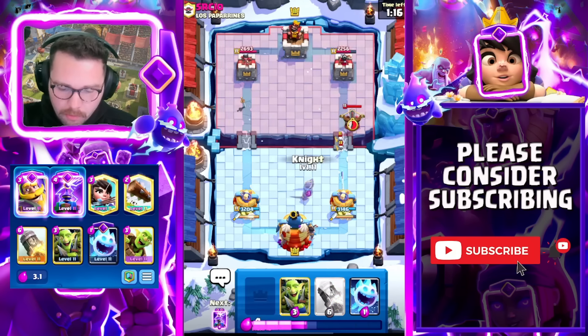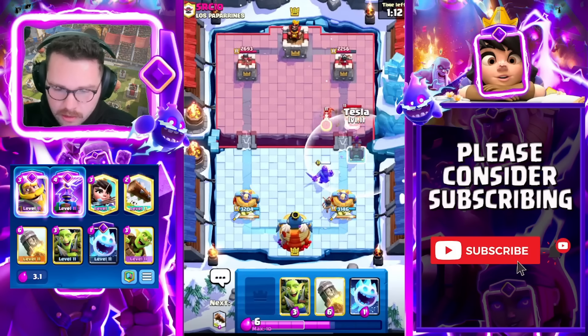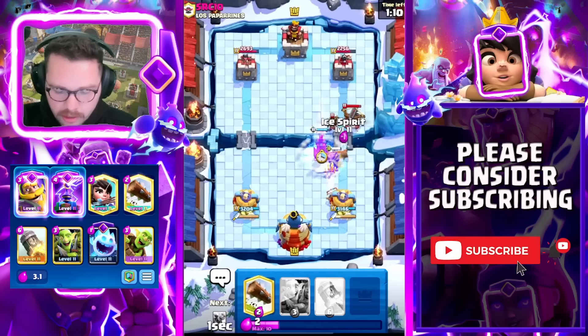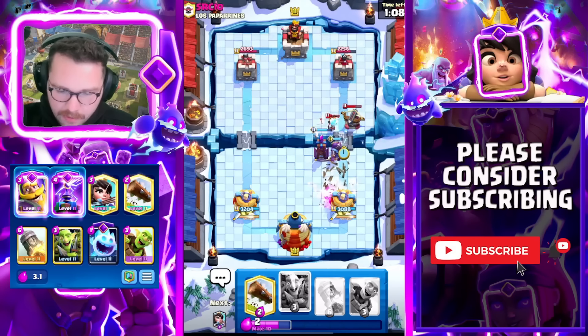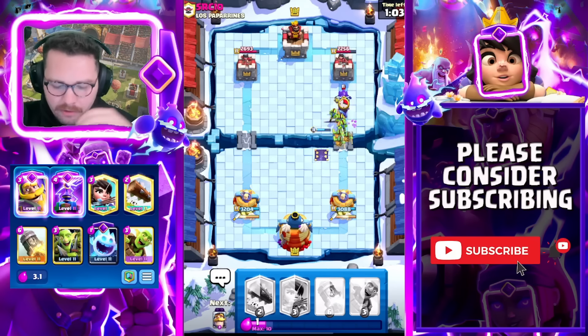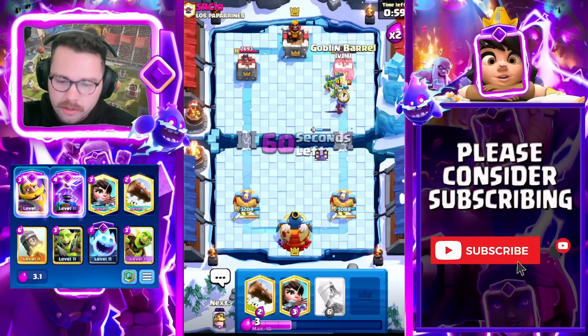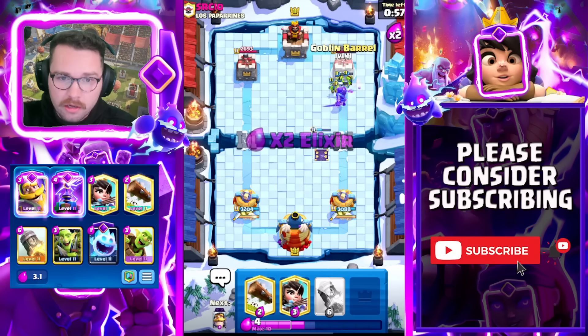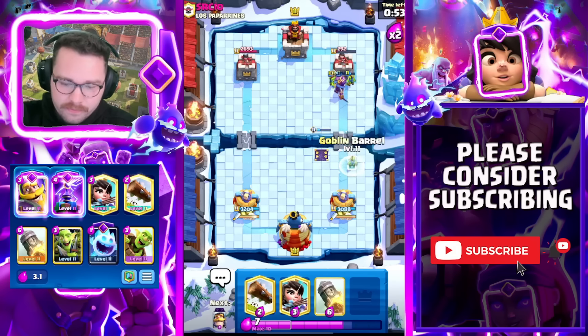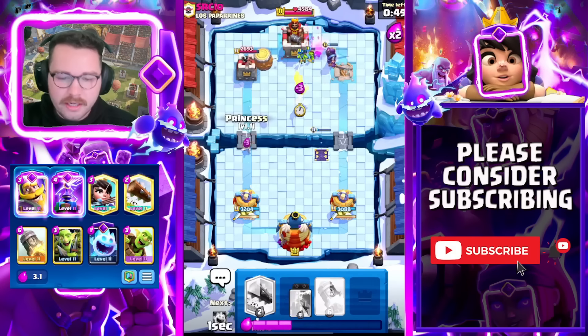The deck is in the bottom left if I haven't already pointed that out. I'm going to go like this — boom, boom, boom — and that's an easy defense. He also just used his Log, so I'm going to pressure with the Goblin Gang. I haven't seen him have cards with splash other than Log, so once he Logs we can go for our Barrel if he chooses to Log.